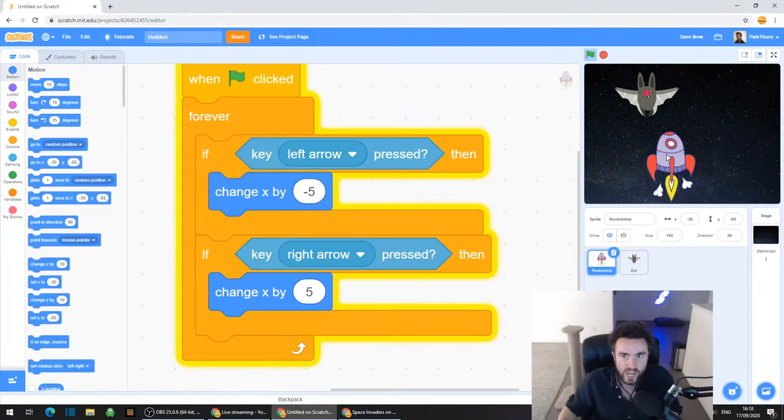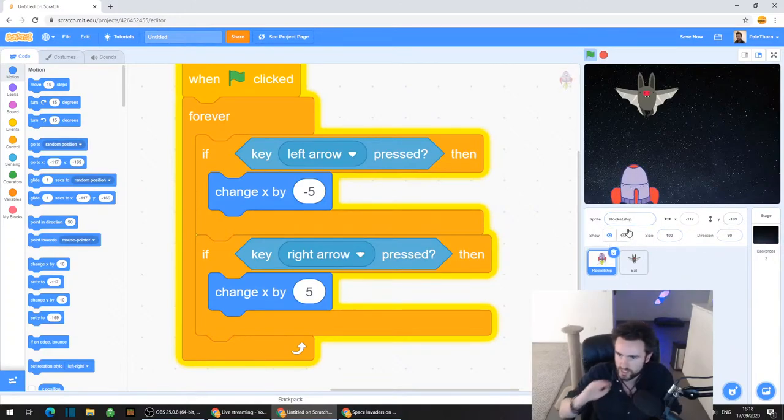Okay, so now what we're going to do is you can drag your rocket ship down a little bit to make it a bit lower. It's also very big, so we're going to make it a lot smaller. Look on the right side of your screen in the middle and you should see all this information about your rocket ship sprite.